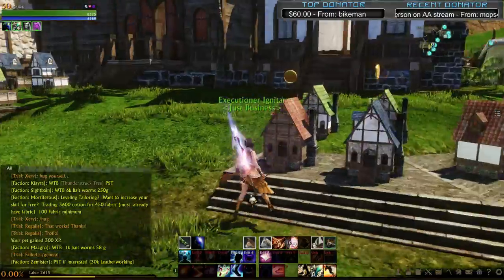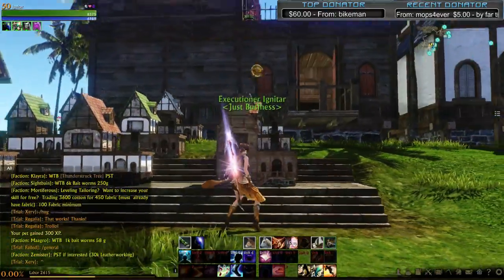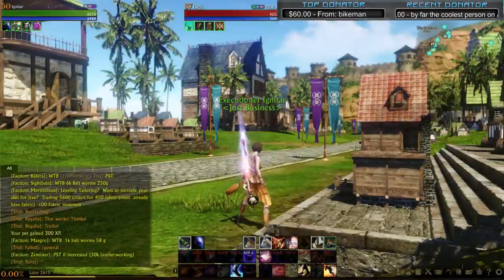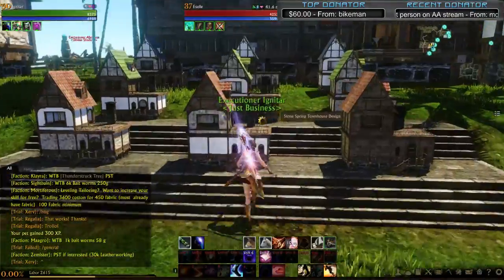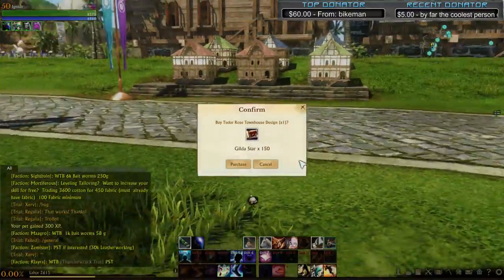Choose the one you like — maybe you want all wood, maybe you want stone, rustic color, green, or blue. This is the medium-sized Western house at 150 Gildas. It's the one I have — very expensive. The materials are quite large: 15 stone, 5 iron, 5 lumber, and 15 gold a week in taxes. Plus, 150 Gildas is not easy to get.